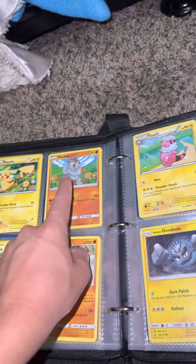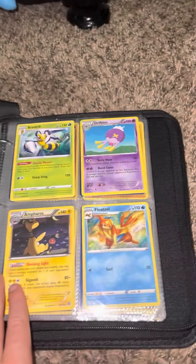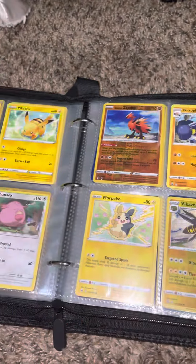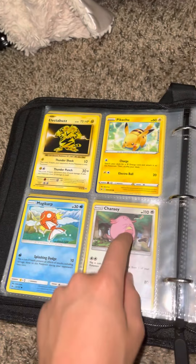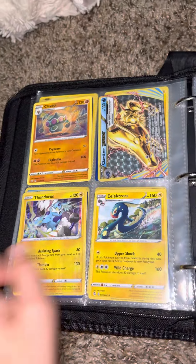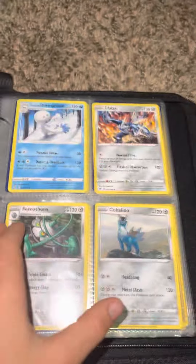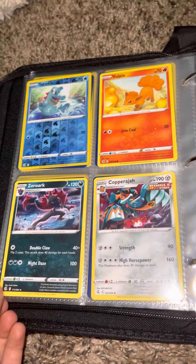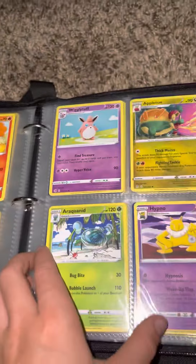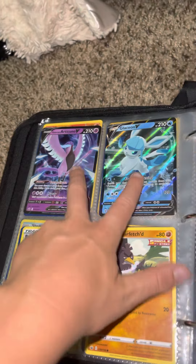Pikachu, Detective Pikachu. Another Pikachu, Electabuzz. Another Electabuzz, Pikachu, Magikarp. There's my Break card.